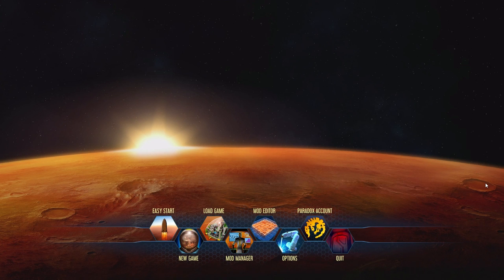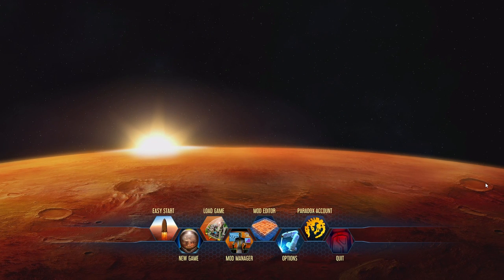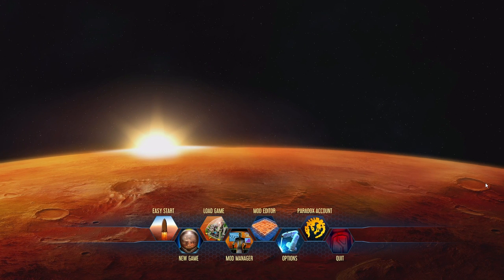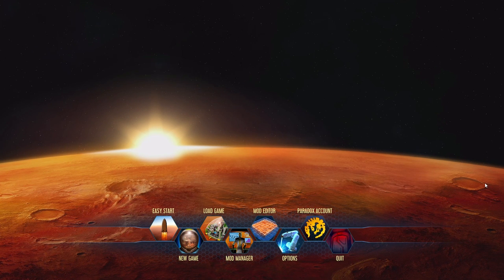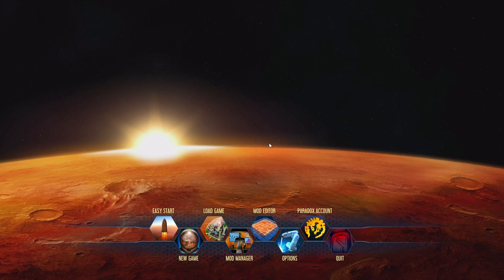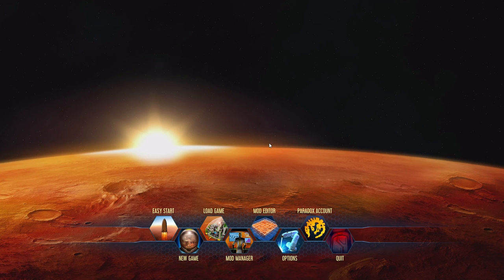Over the series of about five videos here, we're going to go through setting up an initial base on Mars. We're going to start off fairly slow, fairly gentle, looking at the basics of control, and then we're going to get deeper and deeper into the game mechanics so that you can be a Surviving Mars master, and hopefully not have your people starve to death — because that would be good.